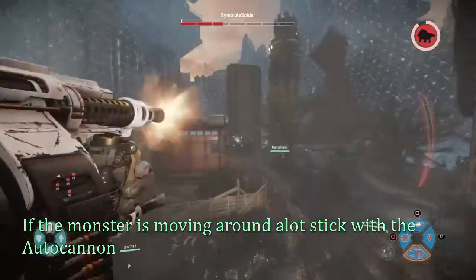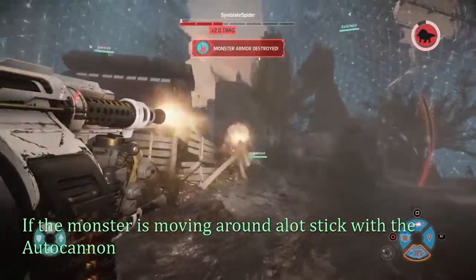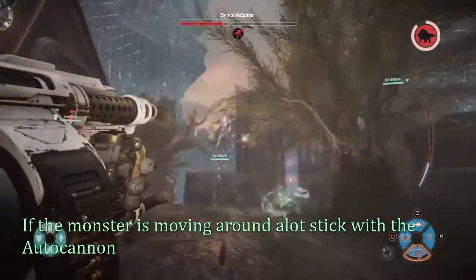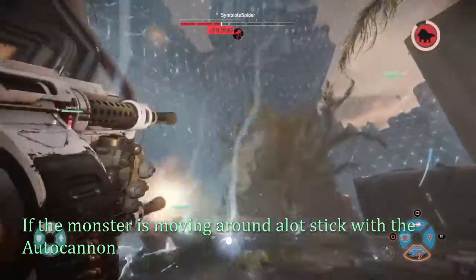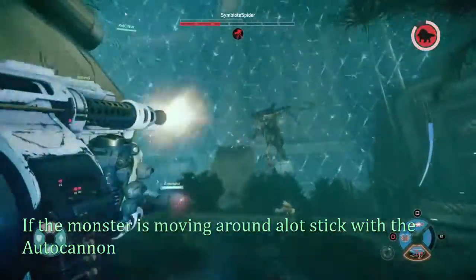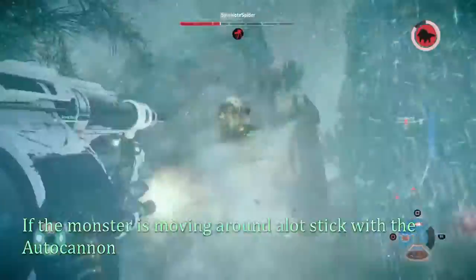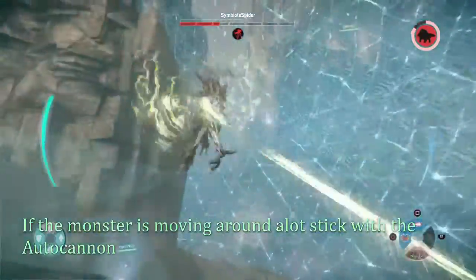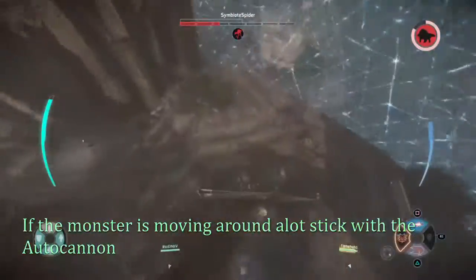If you're struggling to hit with the Plasma Lance, then you can switch and use the autocannon. You mainly want to use it when the monster is out of range, so you can get some consistent damage while it keeps moving around. Whenever it gets into range, switch to using the Thunderstrike to close the gap and then follow up with the Plasma Lance again until it moves out of range and you use the autocannon again.